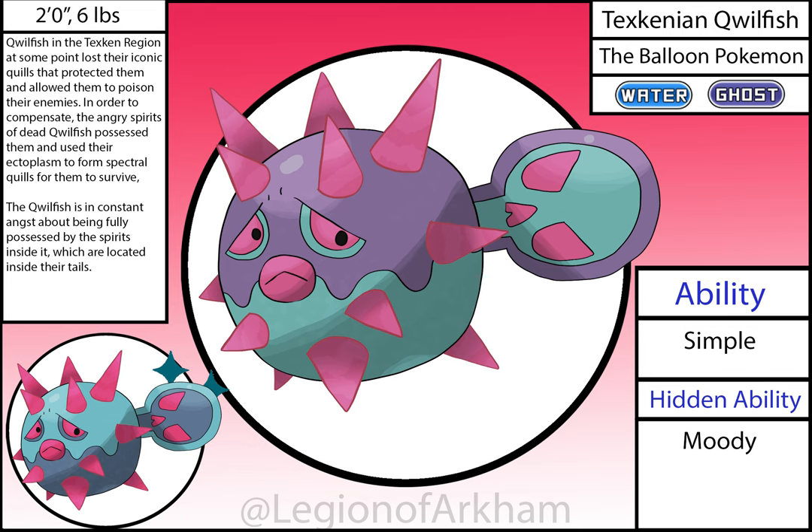Texkinian Qwilfish, the Balloon Pokémon. I based this line off of the least puffer fish and ghostly possession. This got a significant buff in the redesign — I simplified a lot from the original draft and changed the ectoplasm color to stand out against the muted blue and purple of the main body. My favorite detail is still the skull tail pattern. I love this line, but I still have to admit the Hisuian variants are still superior. Overqwil for the win.